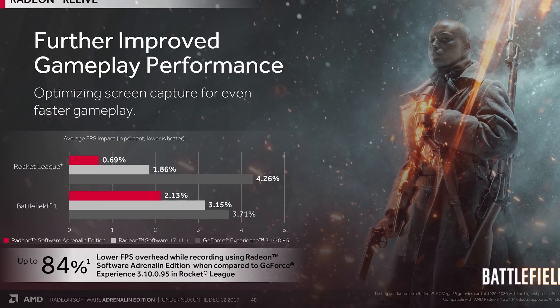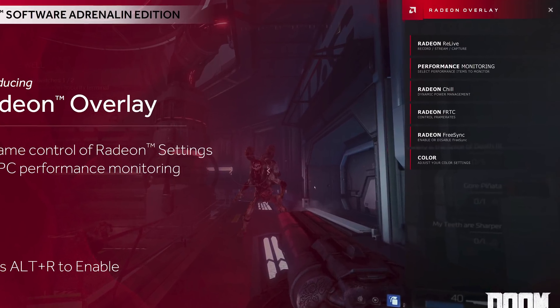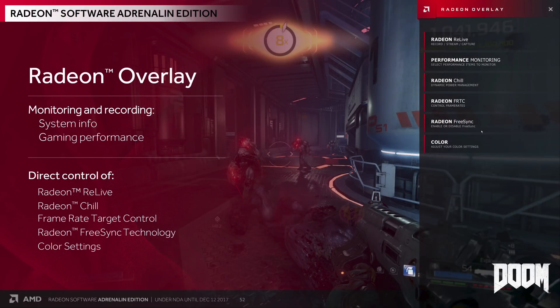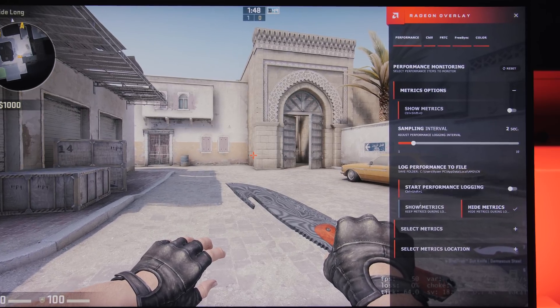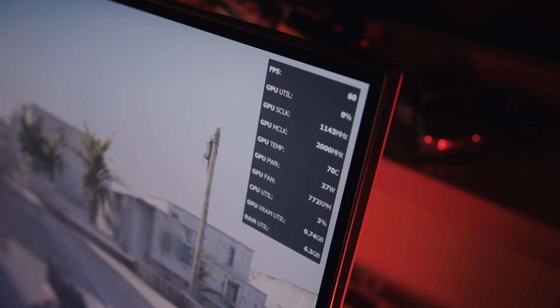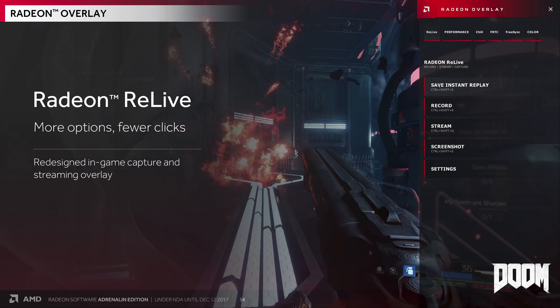This will all be complemented by a very low frame-rate overhead when video capture is enabled. The new Radeon Overlay puts all the most important functions from Radeon Settings onto the screen in-game — performance monitoring with FPS and logging of overall frame rate metrics, though the one-second minimum interval feels a bit slow when displaying frame rate. You also cannot adjust the order in which metrics are displayed, so if you want GPU and CPU utilization next to each other, that's not possible.